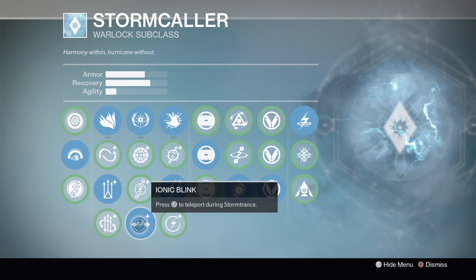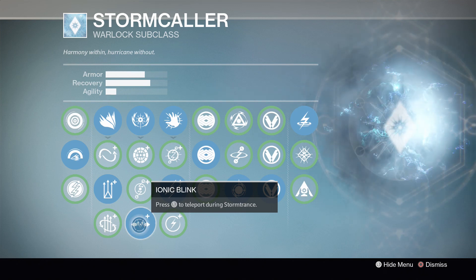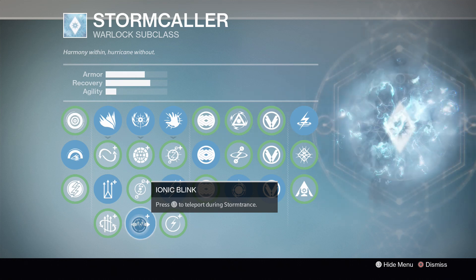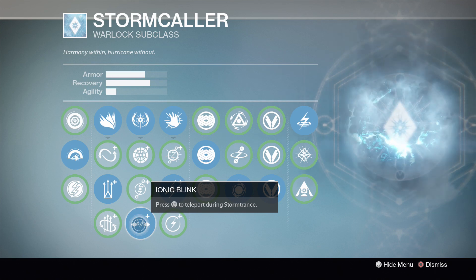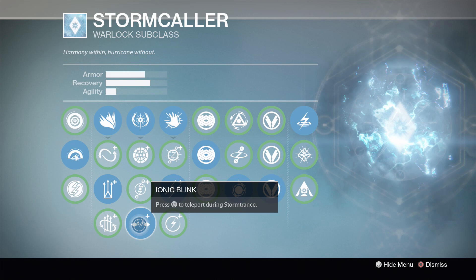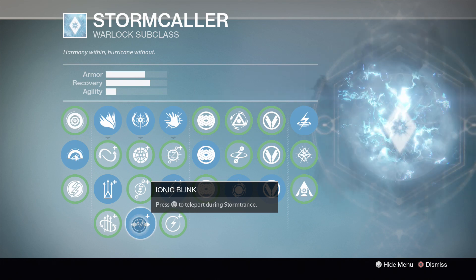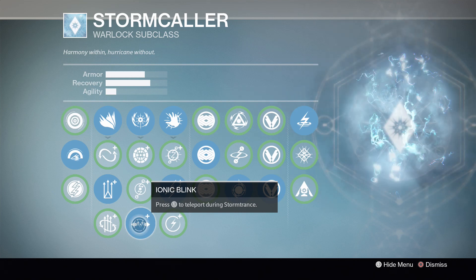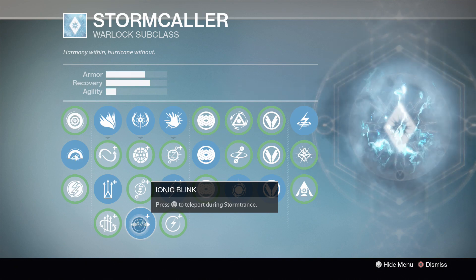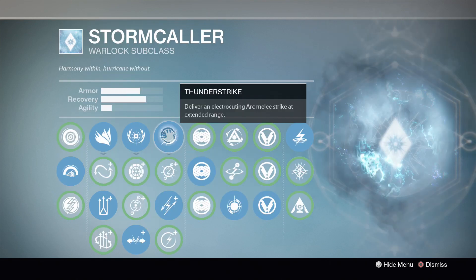We're going with our third option: Ionic Blink — press L3 to teleport during Storm Trance. This is an invaluable tool, not only as an escape when people try to team-shot you down. When they see a Stormcaller coming, the entire team is going to focus-fire you. Ionic Blink makes you very unpredictable and tough to target, lets you close the gap very quickly, get your killing blow, and blink away to the next victim. It is essential for this build and by far the better choice.